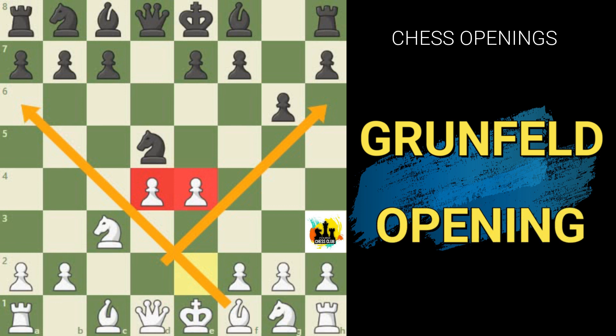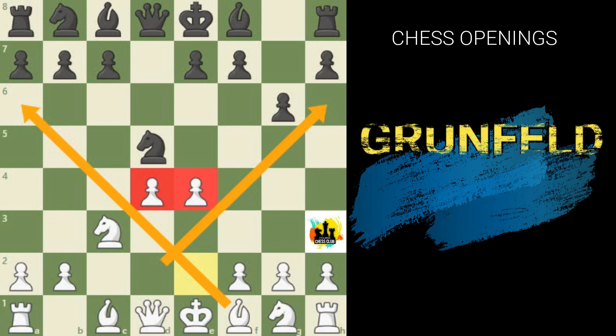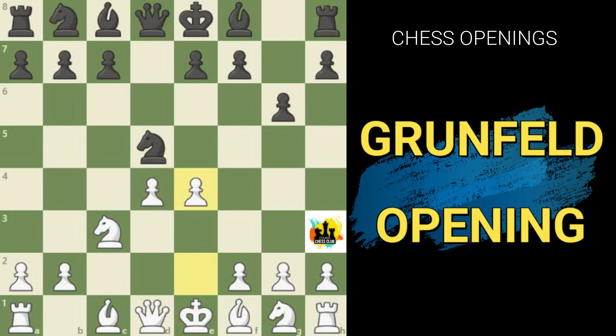In a way the Grünfeld is a battle between two opposing strategies. White says: I am going to take the center and enjoy the benefits of extra center control and extra space. Black responds: I am going to give you the center for a little while, use the extra time to develop my pieces, then attack the center ferociously and leave you with all kinds of weaknesses. Both sides have a clear strategy and also take on a clear risk. The position after white captures on d5 and plays pawn to e4 is known as the Exchange Variation, white's most popular line against the Grünfeld.